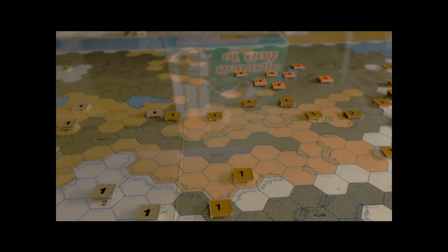Next comes the Mongol recruitment segment. In this segment, the Mongol player recruits units from his force pool that have been previously removed due to attrition, combat, garrison dispersal, or some other sort of dispersal, as well as units that have never been on the map yet. They're all available for recruitment.